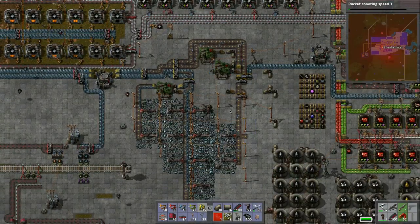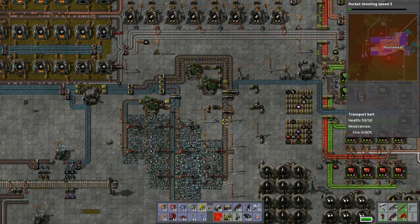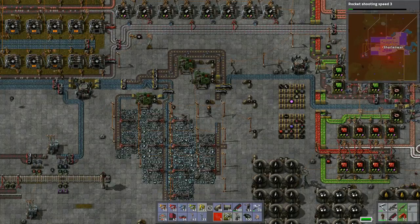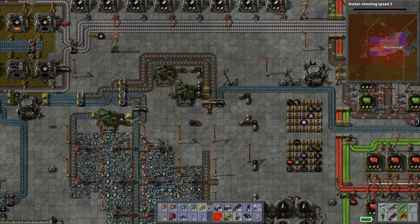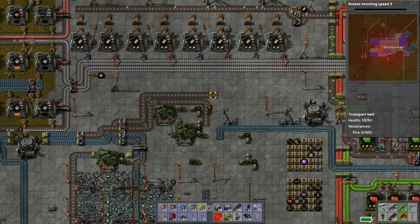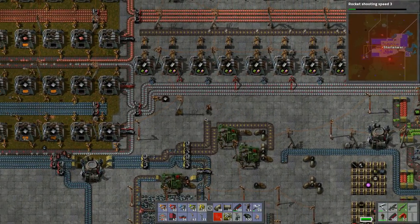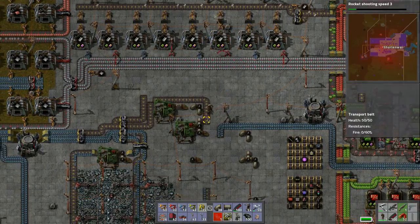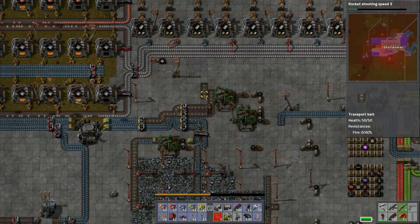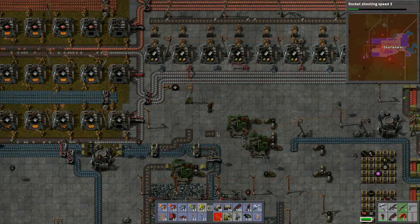I want to try and redo some of this stuff here, so I'm going to actually detach it right about here and dismantle this section. I want to redo all this part here, so let's pick up these belts. There's a reason for this madness - I wanted to do another assembly down here.